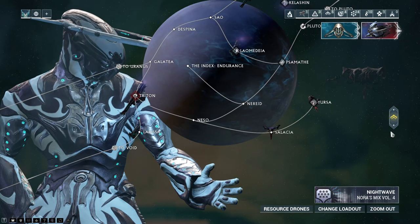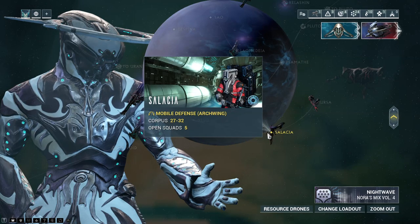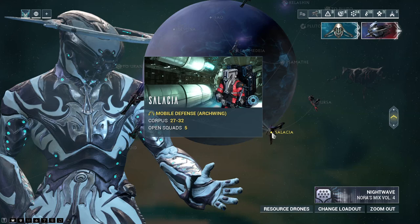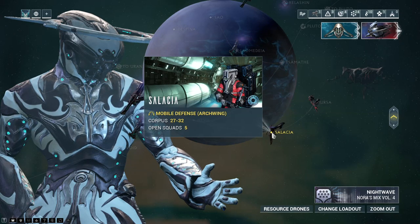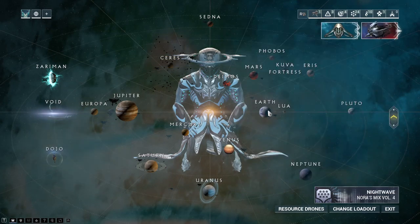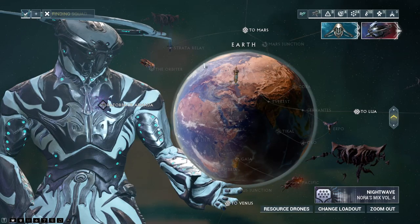Just do the normal one, not Steel Path. You can tell that's the best place to go because open squads show people actually playing it. Razerback is of course at the Earth relay — the Strata Relay.